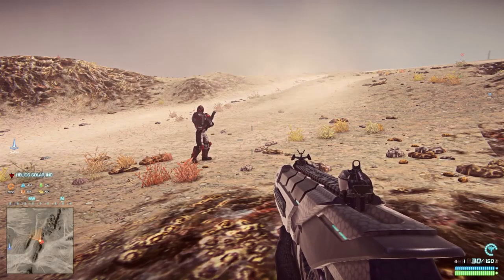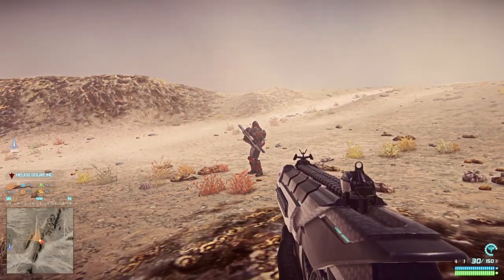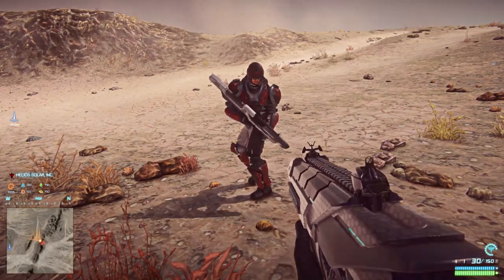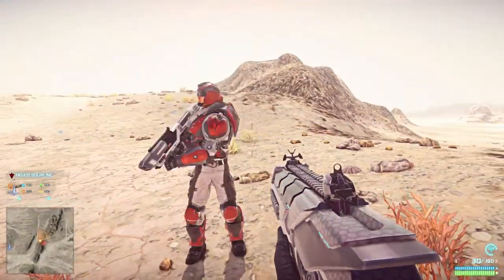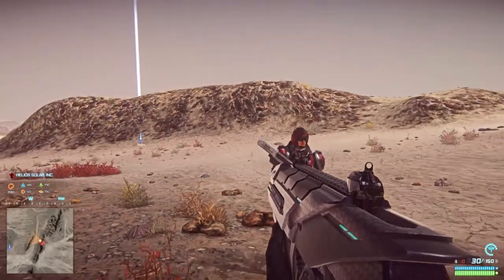Now we're going to test some grenades. First one out is the flash grenade. You can get that with the light assault class. I'm going to go pretty close so I can see if I flash myself as well. This should be like a concussive kind of thing. Three, two, one, and... oh yeah, that works. Did you get completely blinded? Yep. Did you? Nope — it got brighter but I didn't get completely blinded.